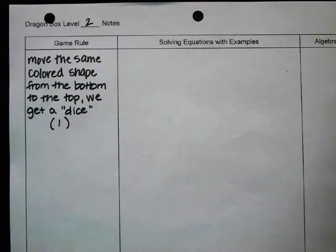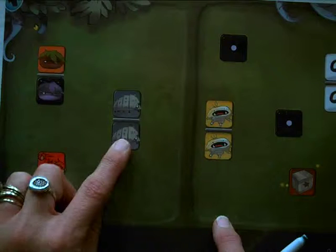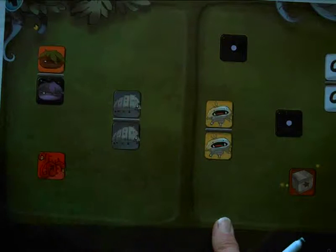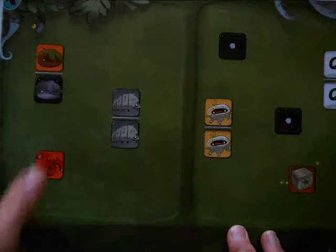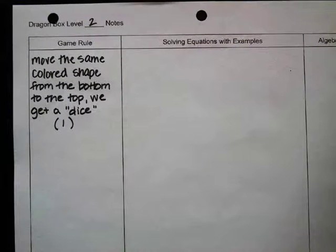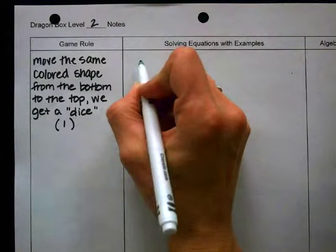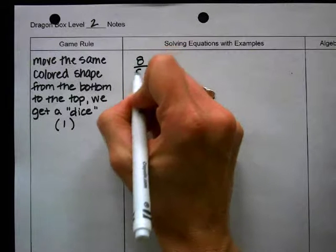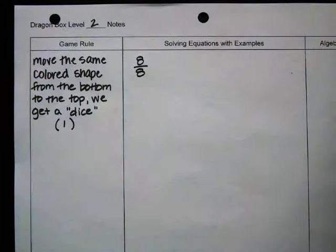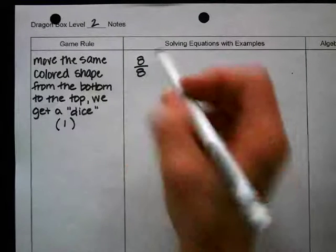What they're showing here with this simple concept — we take the armadillo from the bottom, we slide them to the top, and we get a die. This is a basic math principle. It would look like this mathematically: instead of an armadillo over an armadillo, I would have eight over eight. What does the bar mean? Divide. What is eight divided by eight? One.